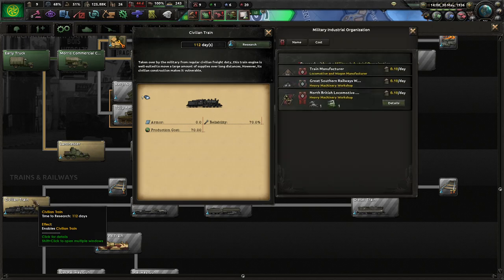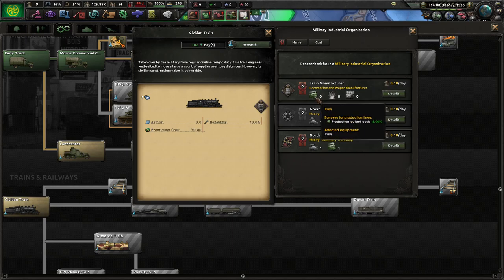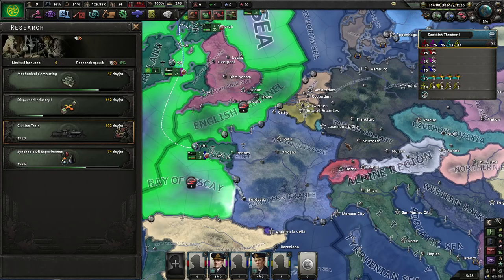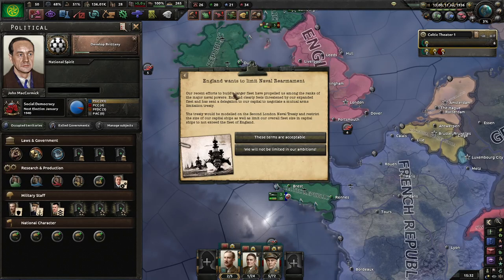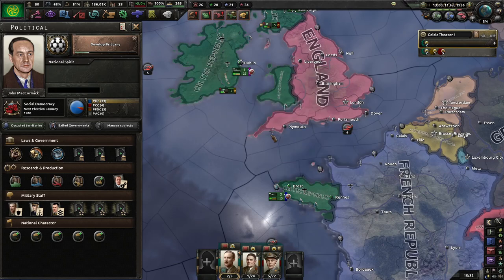We already have trucks, we do not have civilian trains. England wants to limit naval rearmament. To be honest, I'm not even going to be building the capital ships anyway, so I have no problem with that. We're between 50 and 75 percent, so Britain's strength — I really don't care about.